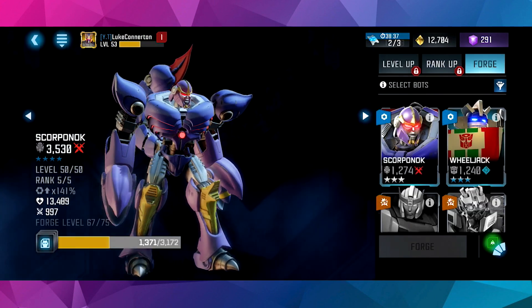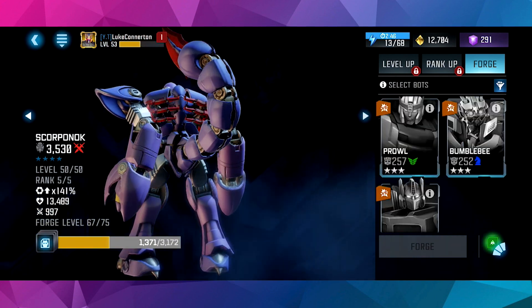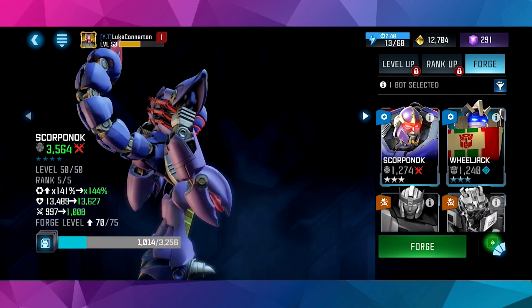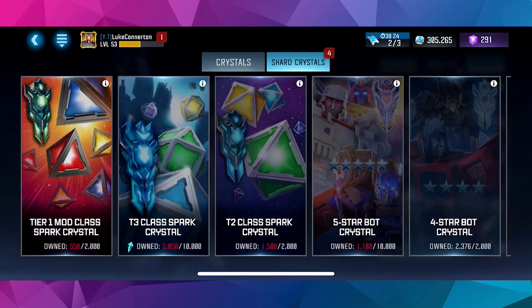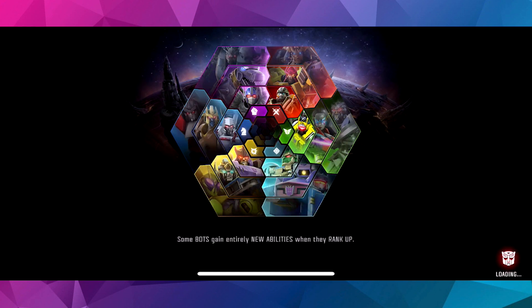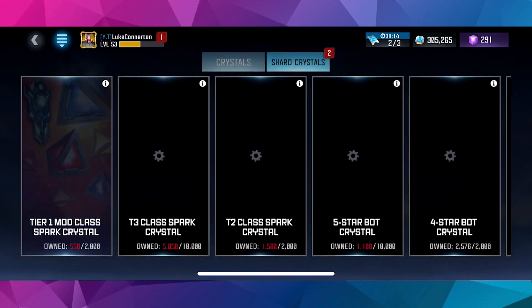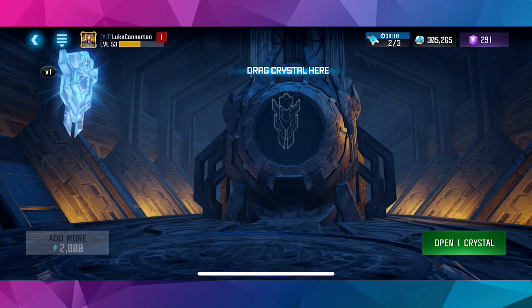He's at max level now. I feel like I'm going to have to put in Wheeljack. Wheeljack won't even take him up. So what I'm going to do is go to my crystals — I can open 2 free stars, so open 2 free stars. Then we can open a 4-star, just going to wrap up the 4-star, and we've got Drift.